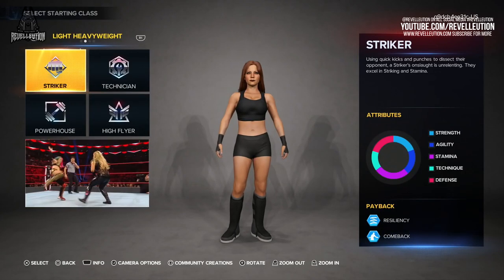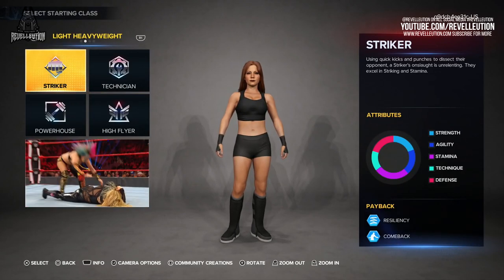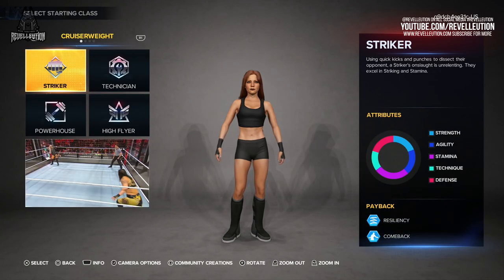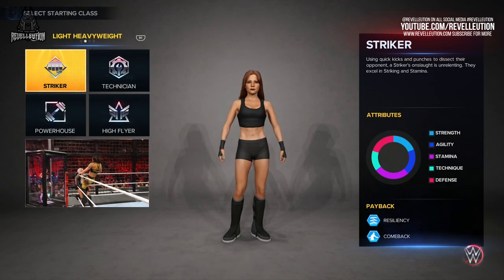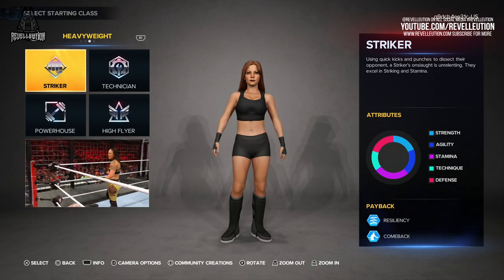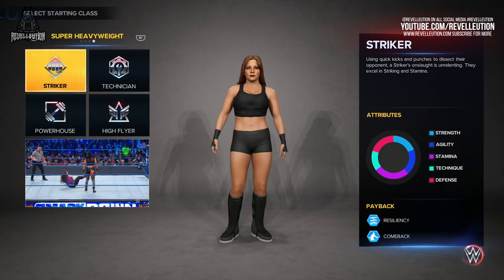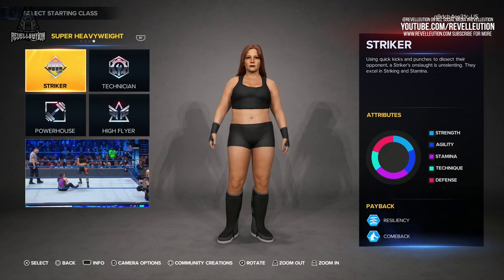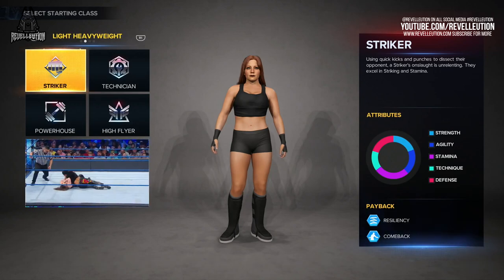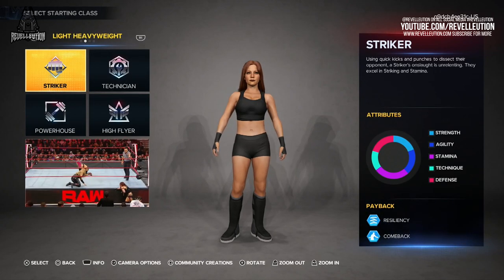When first entering Create a Superstar, you're given the option of assigning your superstar a starting class as well as the weight class. With Lita in mind, we decided to go with a more athletic build, assigning the light heavyweight build, with the options of cruiserweight, heavyweight, and super heavyweight all available to choose from alongside light heavyweight. Each weight class offers up a different body type ranging from slim to curvaceous. Once you've decided on a weight class, it's time to pick your superstar's class, with striker, technician, powerhouse, and high flyer once again available to choose from.